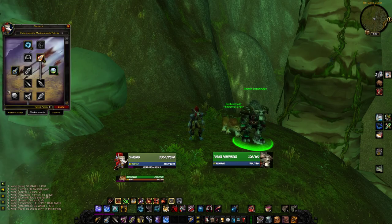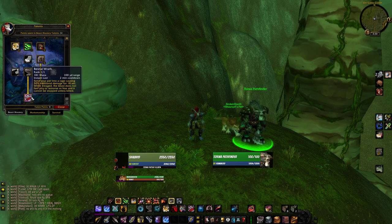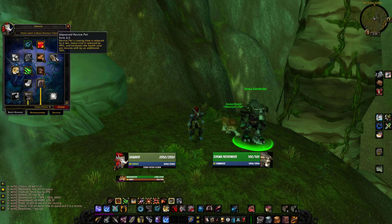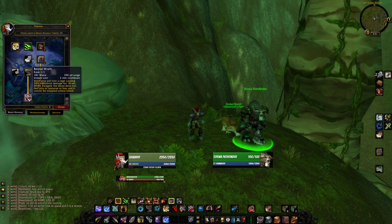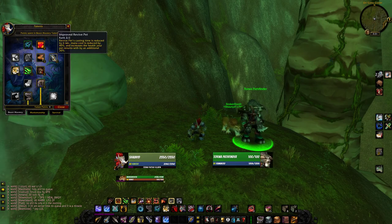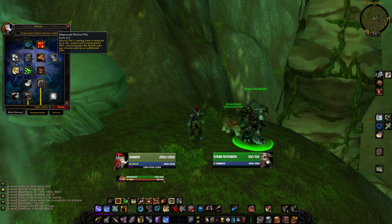Let's go ahead and look at our talents. We'll start with the Beast Mastery tree: 31 points in BM all the way down to Bestial Wrath — very important. All these points are pretty flexible, but the only things you really absolutely need are Thick Hide and Improved Revive Pet, along with Bestial Wrath of course. Basically, you just want your pet to be as beefy as possible. If your pet goes down during the fight — which it more than likely will — you're going to want Improved Revive Pet to get him back up during the fight to keep it going.